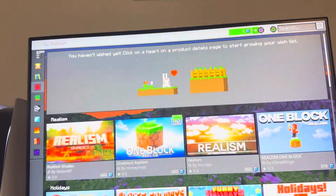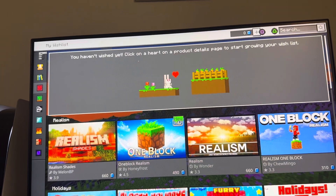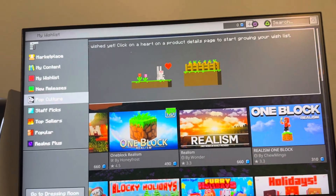Go to Wish List and you guys can see the ones that you just added. You might have to reload the game to view them, but they're shown at the top. I hope you guys enjoy this tutorial — I'm out, peace.